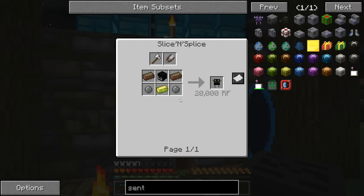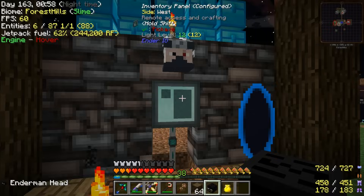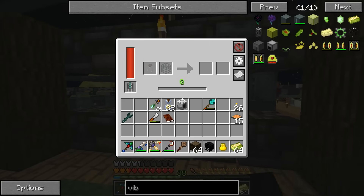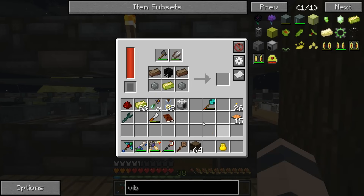Okay, let's work on some other stuff while we wait for a witch to spawn. We're going to need an enderman head and a vibrant alloy. I think we got this set up right. Let's put this in and put that in - yes, okay, we got that made.